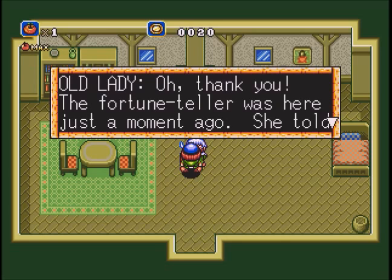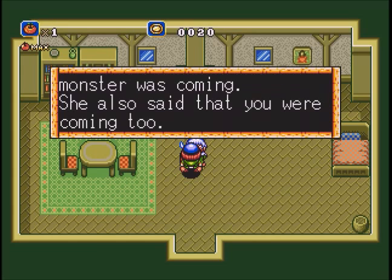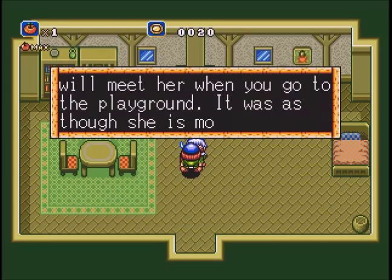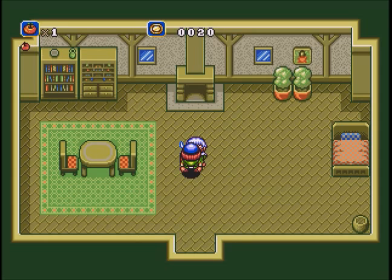In true Zelda fashion, once you kill the boss, you get more health. The fortune teller was here just a moment ago. It's important because, like I said, there's not a whole lot in this game to tell you where to go next. A lot of it's just following the path. She wants us to go to the playground to see the fortune teller who warned her about the wolf — saying she's more than just a normal human. Ominous.